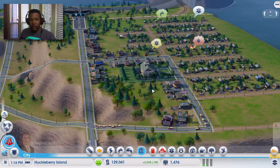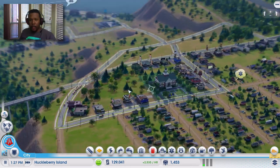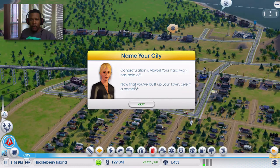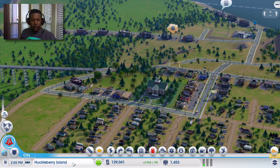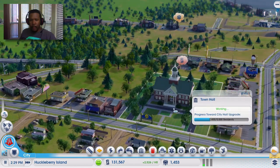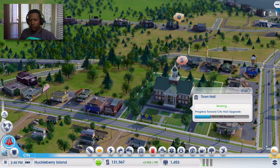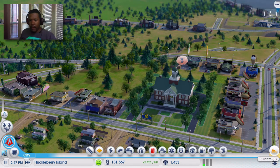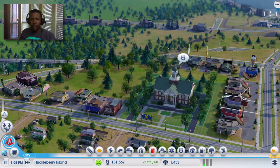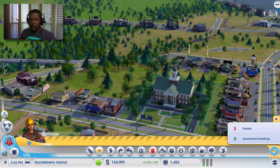Huckleberry Island for now. Eventually they're going to want to add additions like a Department of Health, a Department of Education, a Department of different things in order to open and unlock other buildings.